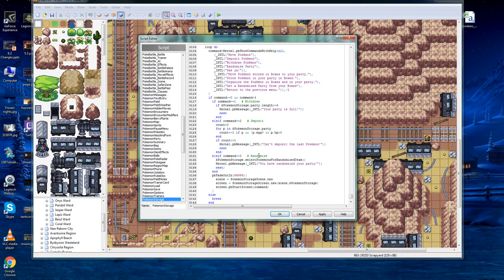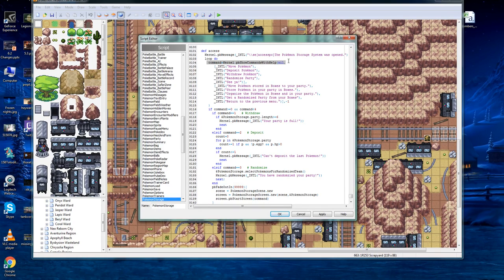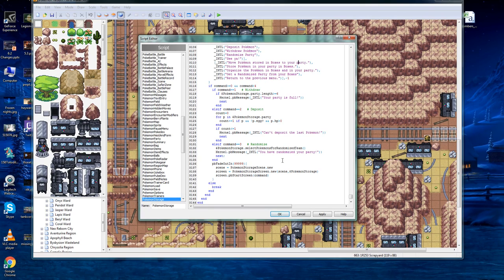Go ahead and get what we have in the description below and make sure it looks exactly as it does there — formatting is important. So now we have it and that has created a third option: command number three, randomize. I didn't make this — full credit to Nixify, who is actually a viewer on the OneLegion TV channel. He made this script: PokemonStorage.selectPokemonForRandomizeTeam. This is a new addition to Pokemon Essentials and it's going to create a new script that we modified earlier in the file. If it looks exactly like this, you've succeeded.